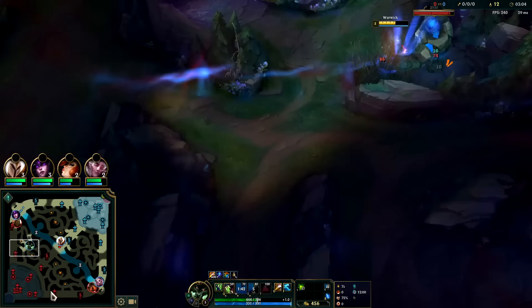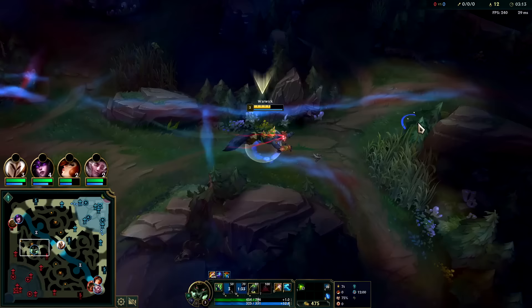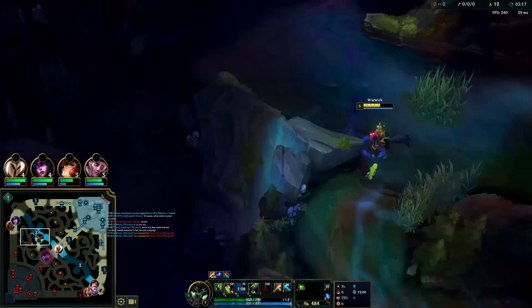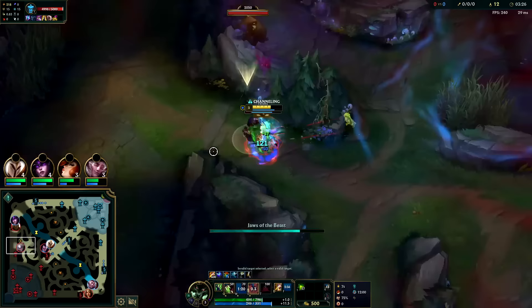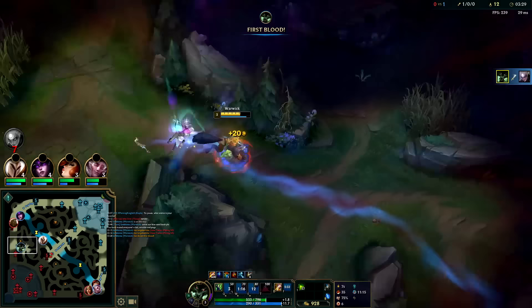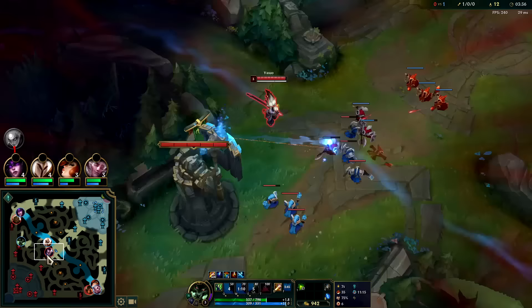Yasuo is rotating - I need to stall this out. She needs to take the mid turret; Yasuo can't be allowed to do this. Hey buddy, you don't have flash - I'm just going to Q through and get the fear. Down she goes, thank you very much. Yasuo missed a ton of XP and basically missed out on two minions.